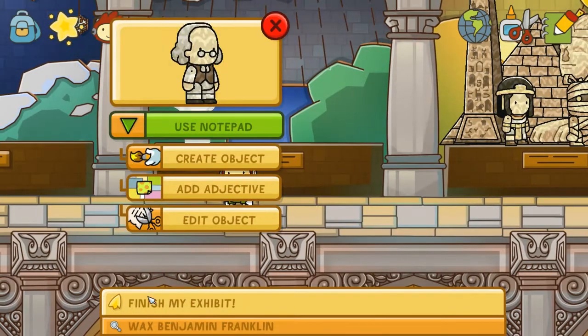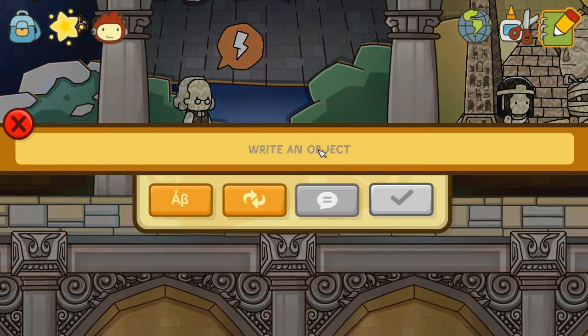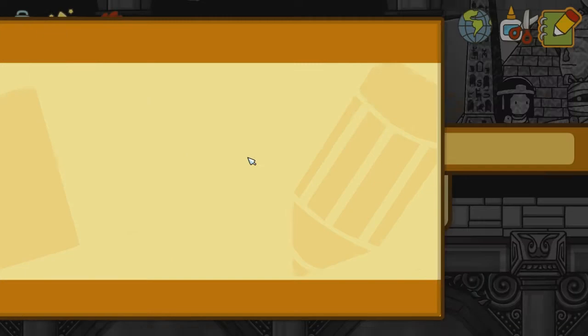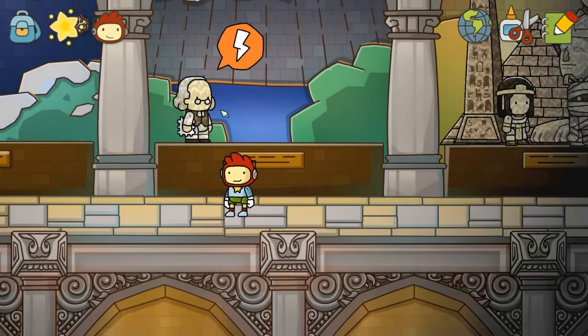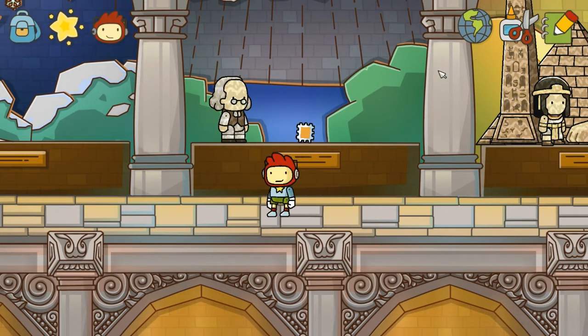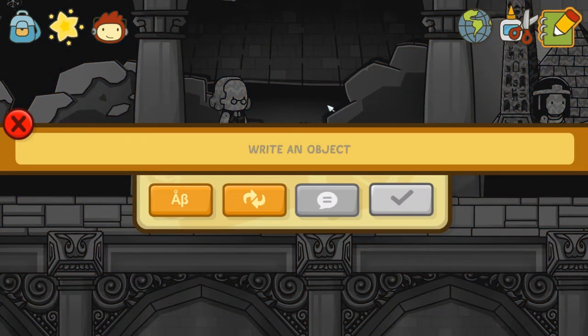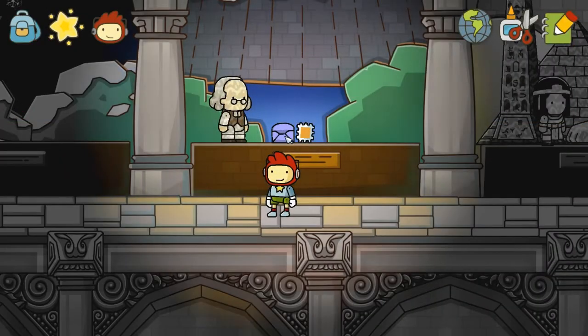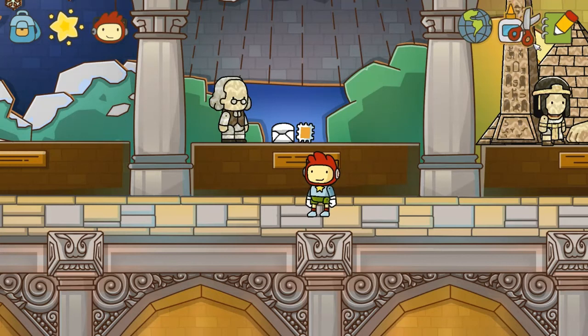Benjamin Franklin — who is, unfortunately, also named Wax. I believe he invented the mail. Let's give him a stamp. An envelope — no, come on, Scribblenauts, get your facts straight. I'm pretty positive he invented the mail system as we know it right now. An envelope — no. Alright, Benjamin Franklin, we'll come back to you later.